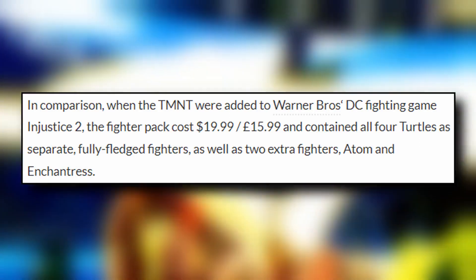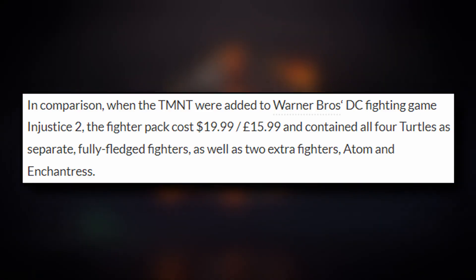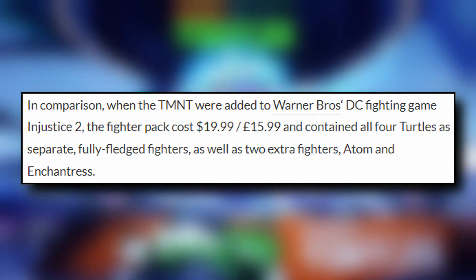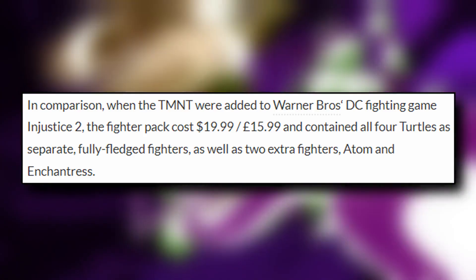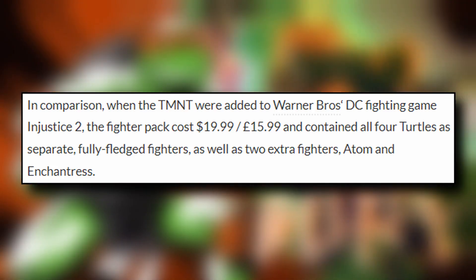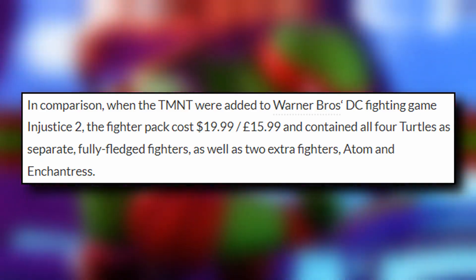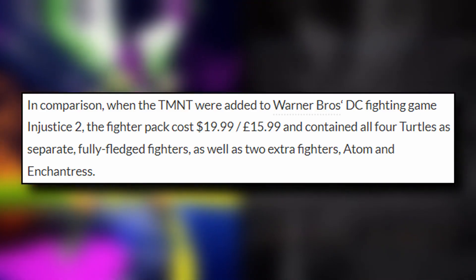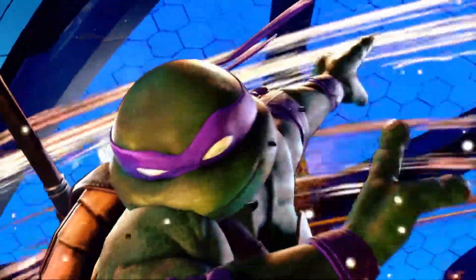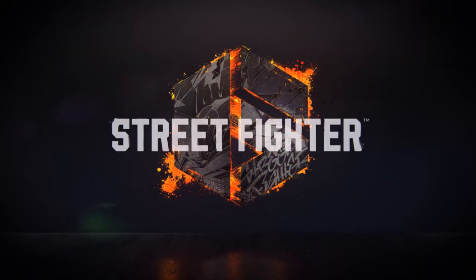VGC had a really good comparison here: when TMNT were added to Warner Brothers' DC fighting game Injustice 2, the Fighter Pack cost $19.99 and contained all four turtles as separate full-fledged fighters, as well as two extra fighters — Adam and Enchantress. So while I was looking forward to playing as one of the turtles, in Street Fighter 6 it's just a costume that's probably going to play as Ken or Ryu — I just can't justify this cost.